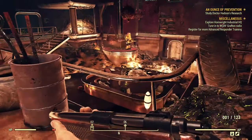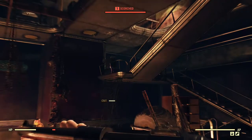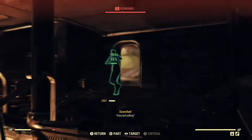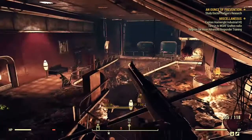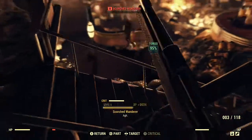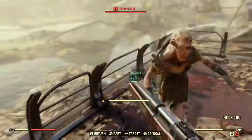Starting things off, we have the VATS system. For old veterans of the Fallout series, you know that VATS is one of the most important features of the game. It can save your life in a tough firefight, it lets you specifically choose where you want to aim your shots, and it's just a very important tool. For those of you who may be new to the series, VATS is short for Vault-Tec Assisted Targeting System.